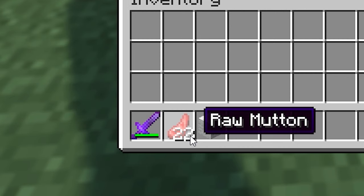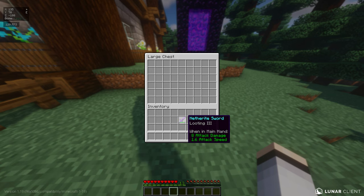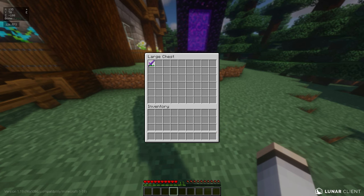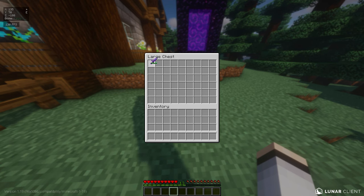Come over to your double chest, open it up, and get the item you want to duplicate. I want to duplicate my Looting III Netherite sword — let's say my buddy needs one. What you're going to do is get ready to place it in the chest. If you have an inventory full of, say, diamond blocks, you can hold Shift and click on them to move them all at once.